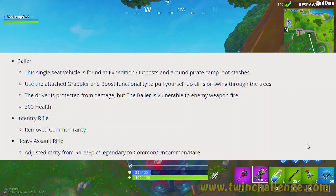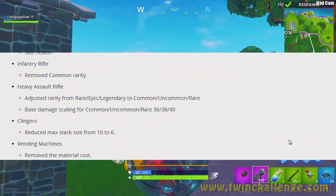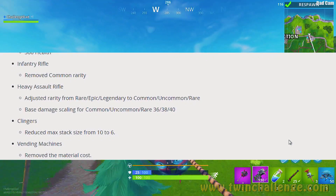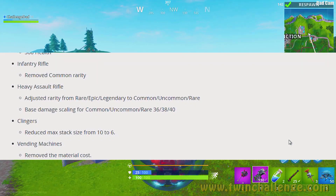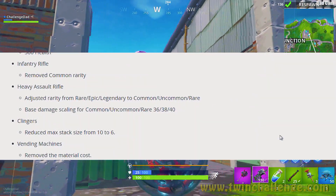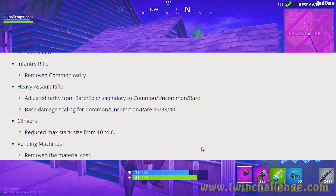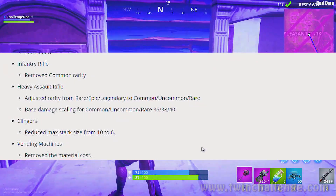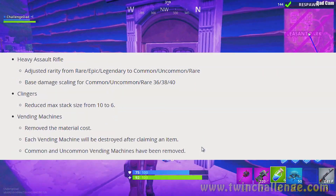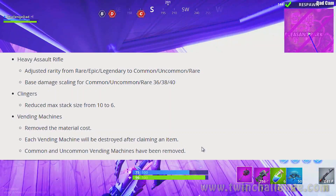The infantry rifle had its common rarity removed. The heavy assault rifle had its rarity adjusted from rare, epic, and legendary down to common, uncommon, and rare — basically everything shifted down by one, taking out the legendary tier. Base damage scaling for common, uncommon, and rare is 36, 38, and 40.